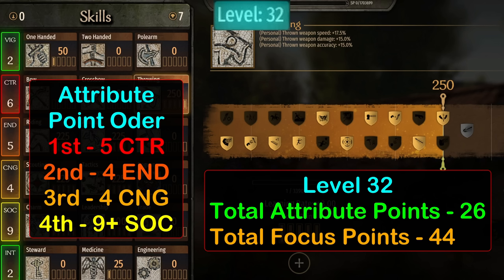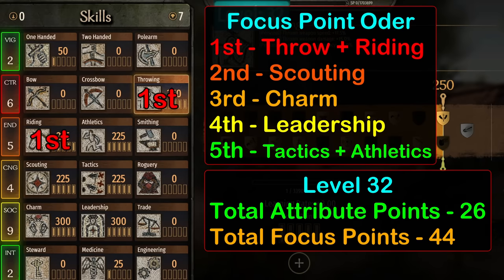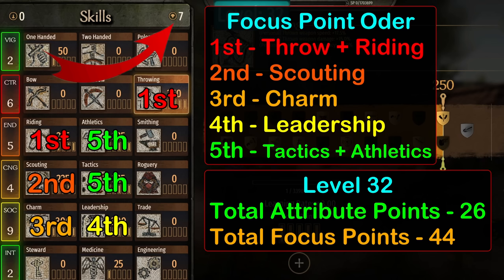This way we'll have decent combat skills in the early game when it actually matters, then riding and scouting for specific perk combos, and Social last since we'll need this for mid and late game expansion. Focus point placement is similar but has distinct differences. We prioritize throwing and riding first, but ignore athletics since we'll only be using that for siege battles. Scouting should come next, then charm, followed by leadership. Tactics or athletics can be taken after that — tactics is a terrible skill in general, but for your mental sanity I do recommend it for the late game, as a decent auto-resolve will keep the pace of conquest moving. Finally, we have 7 unused focus points for smithing, roguery, trade, or any other combat skill.